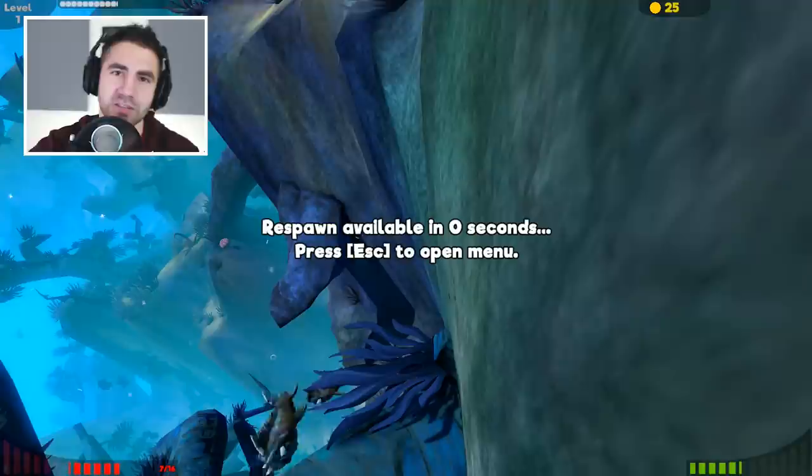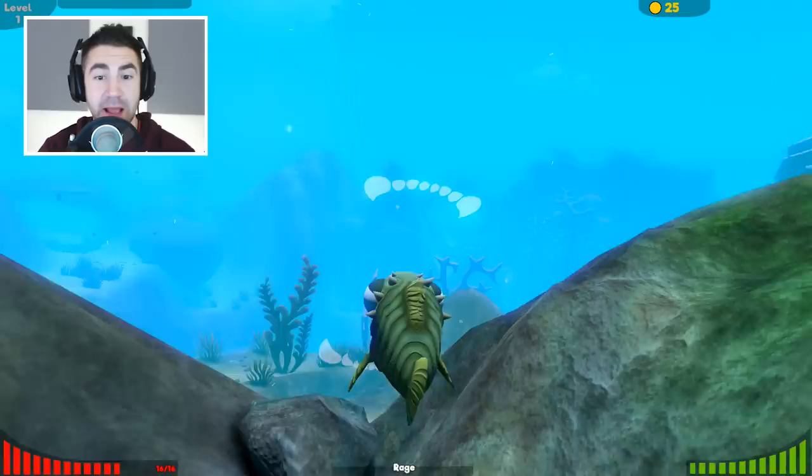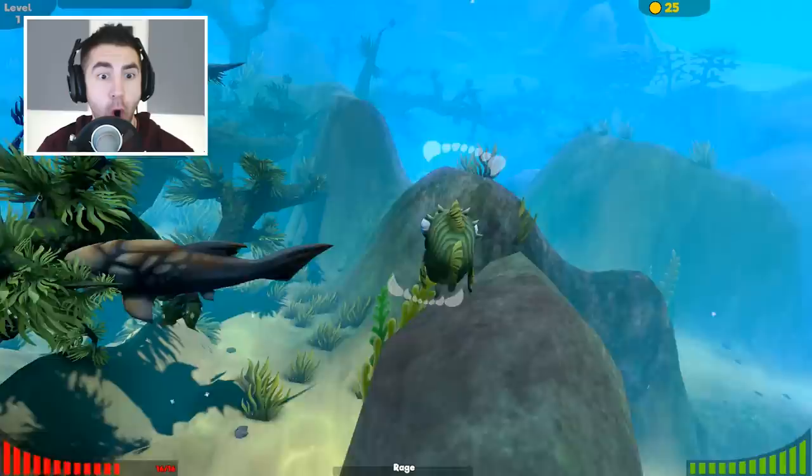Gotta eat a Swedish fish. Okay, we're not off to the best start. So to bite other fish, you left click — you hold left click, you see my mouth opening up and then you let go. Oh look at that thing — my friends are attacking it! I'll help you, friends!